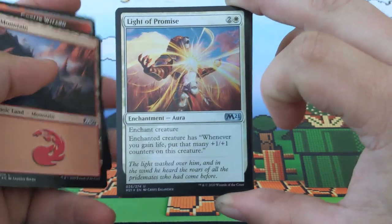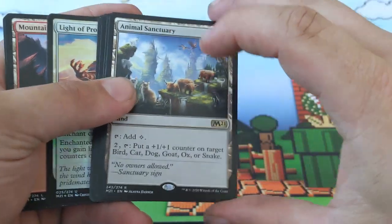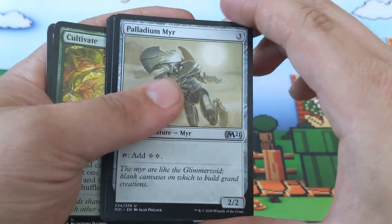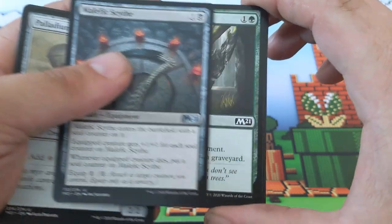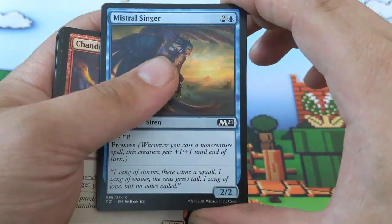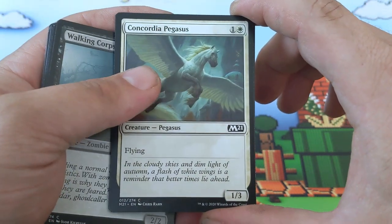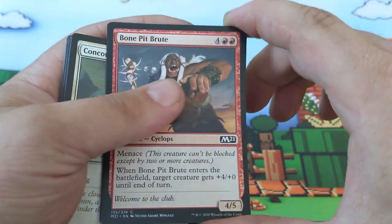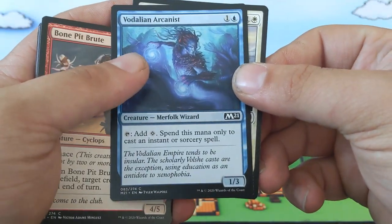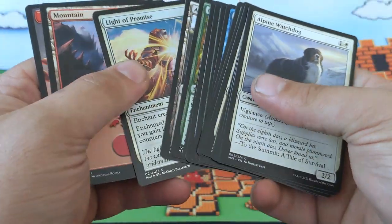A foil light of promise and animal sanctuary — nice! Then I get a cultivate, palladium myr, malefic scythe, return to nature, Chandra's magmut, mistral stinger, titanic growth, walking corpse, concordia pegasus, bone pit brute, vodalian arcanist, and alpine watchdog. Those are going into my collection.